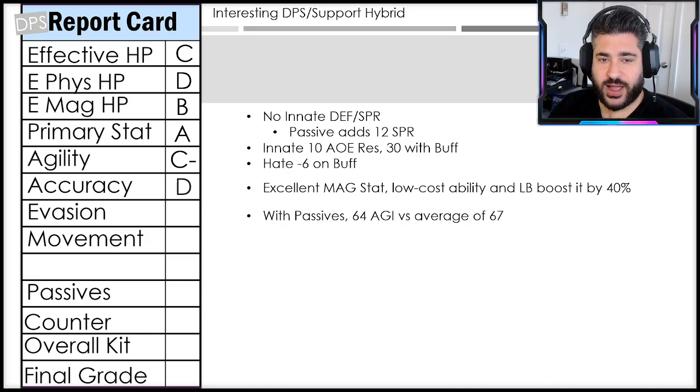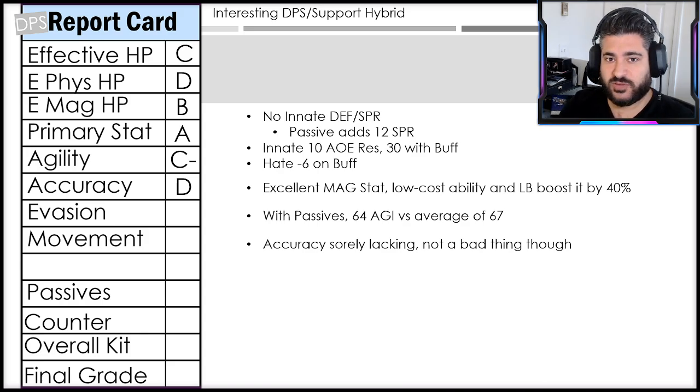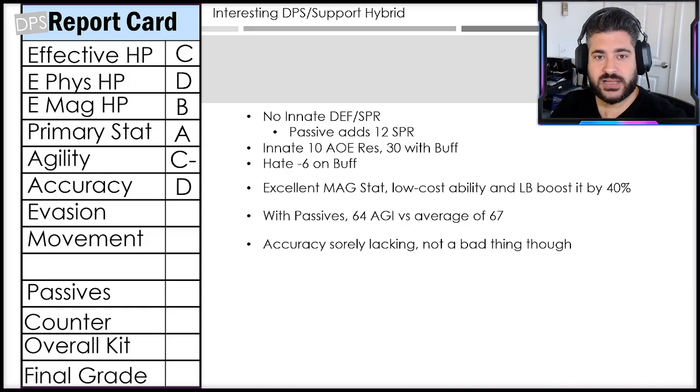Accuracy-wise I'm giving him a D, but it's actually not a bad thing. If you're running him into a very high evade team and he's got hit rates of zero percent, he won't prioritize damaging abilities and will continue to buff his teammates instead. If you're running the Time Mage sub job and he gets into the middle of the battlefield and can't hit an evade unit, he opts to use Haste or Quicken on a teammate instead — that's genuinely a good thing. He has one AOE ability that is also a resistance down, so even with a 20% hit chance he'll still apply the imperil. I wouldn't let that D mislead you.